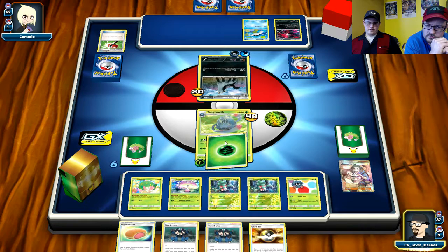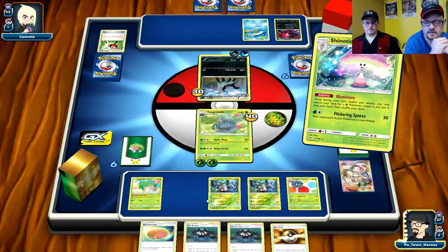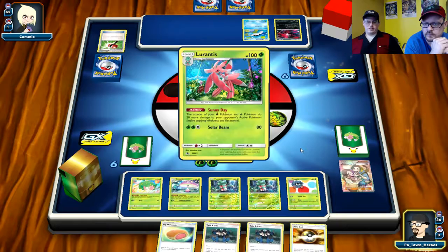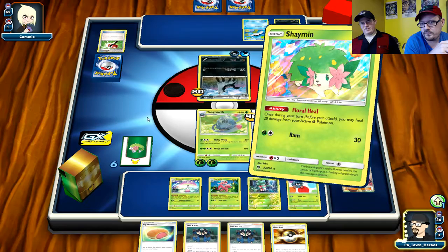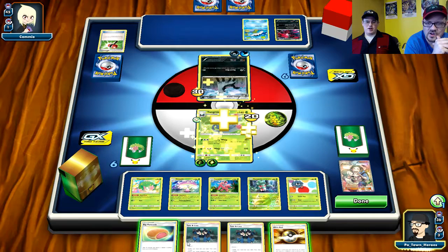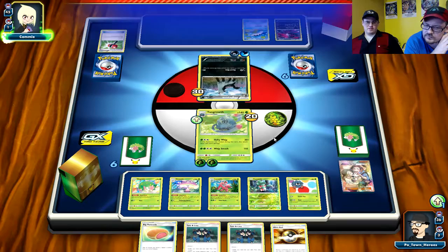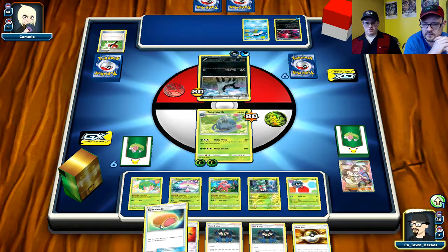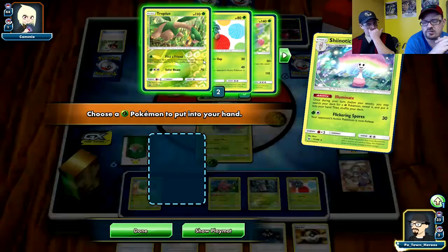We use Fan Club so we can't actually attack to get the tag going off, but I still have access to Shiinotic to get the Lurantis to make sure you're hitting plus 40 next turn. If your opponent's making it harder you can probably get both Shiinotic out and heal a little bit faster. But even then you only need to heal once per turn because even if you heal 10 you're still hitting 160.